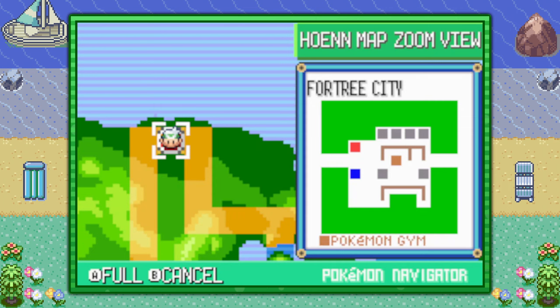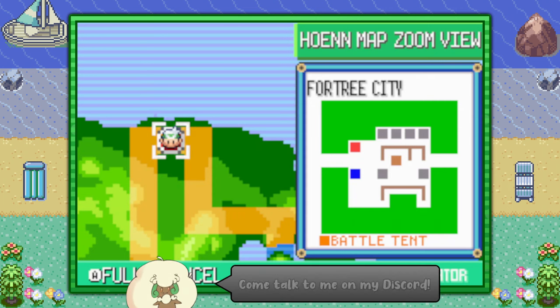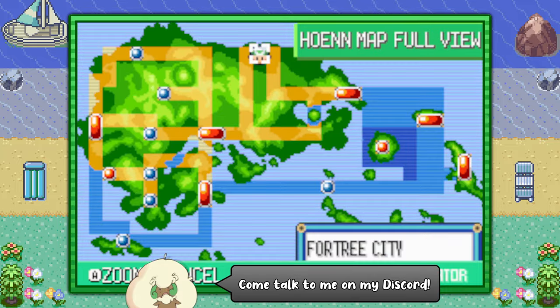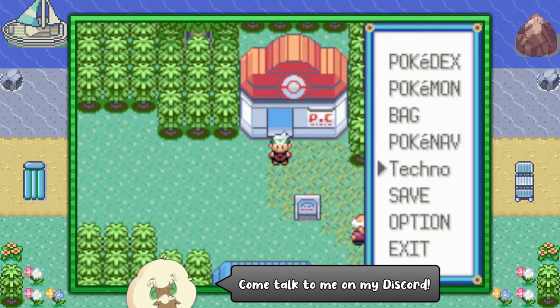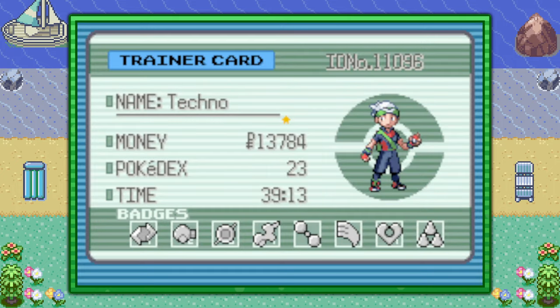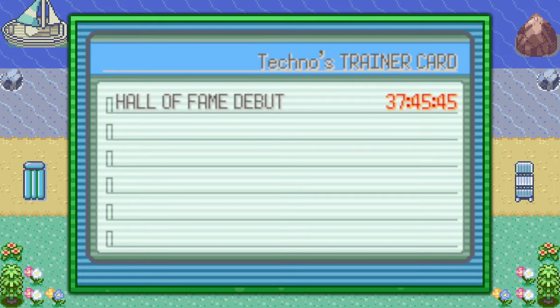Hello everybody, it's Techno here. Today I'm going to show you how to find Groudon in Pokemon Emerald version. You can start off by flying to Fortree City, and there's one thing you need before you do this: you need to have seen the credits roll at least once.